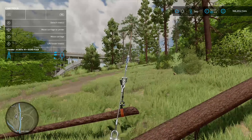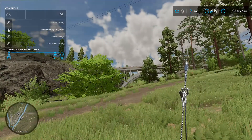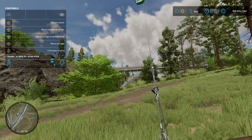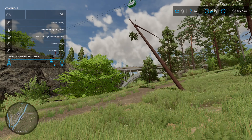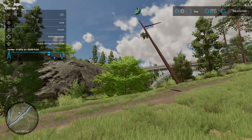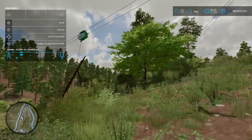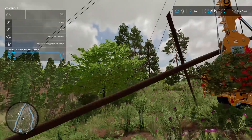So they're now all good to go. You then do RB and you've got a couple of options: 'move carriage to yarder' - that's going to send it all the way straight up to the top. You've also got 'lift and lower tree' - right stick up and down. Right stick down and it's going to raise all the trees up into the air so you can carry it back across. Then left stick in, RB, 'move carriage to yarder' - it's going to take them all the way back up to the top. You can see it coming all the way across the river.